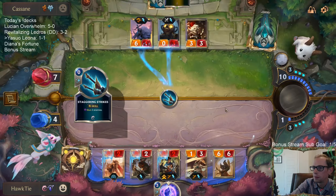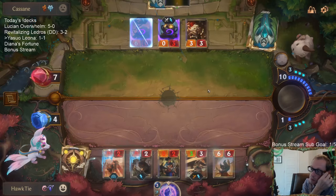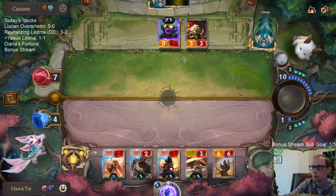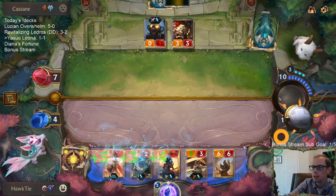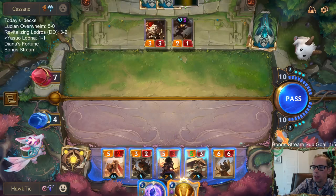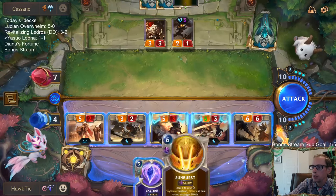Yasuo is at three out of five. Here's our chance. Now who's got the upper hand? If they would've just attacked with Sejuani, I would be at two, and they could have Warning Shot. All they'd have to do is Powder Monkey block and I would die. But now we get to go straight to attacks. Obviously I can Sunburst the Powder Monkeys so I don't take the damage, but that allows them to play something else. They drew yet another Sejuani.